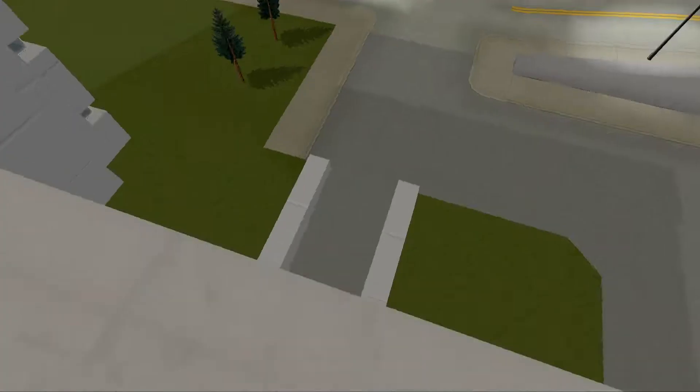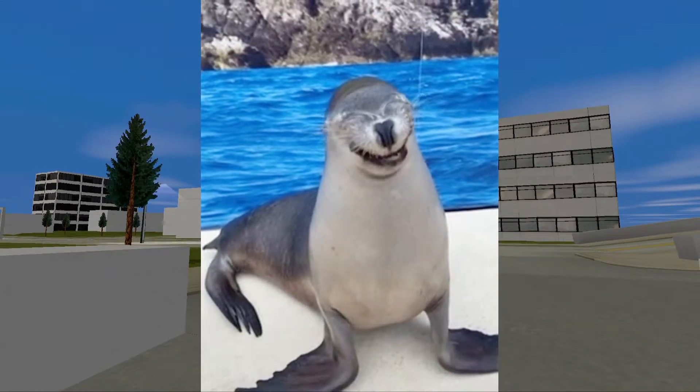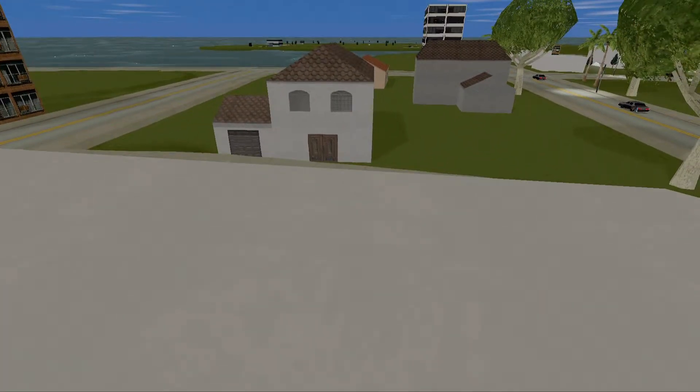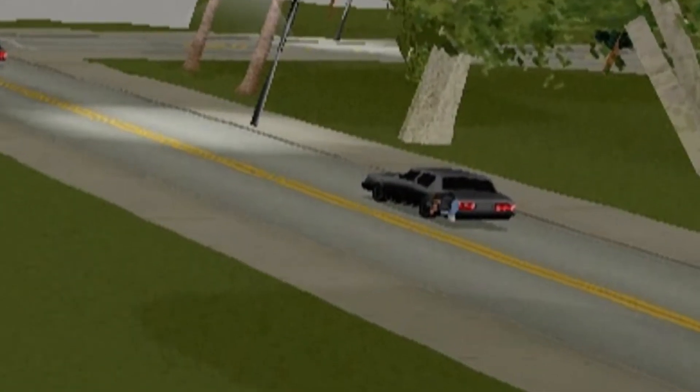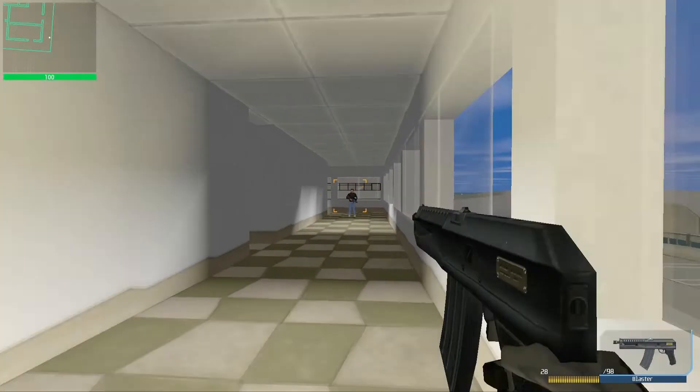I avoided certain death by grabbing the ledge at the last moment. I would have survived anyway because fall damage hasn't been implemented yet, but it will still be possible to cheat this way in the final version of the game. It's unrealistic, but I'm not too worried about it as long as it's fun — and I can imagine speedrunners taking advantage of this too.